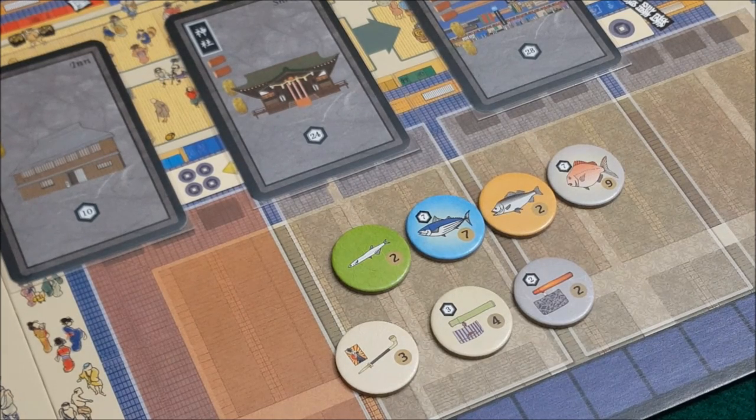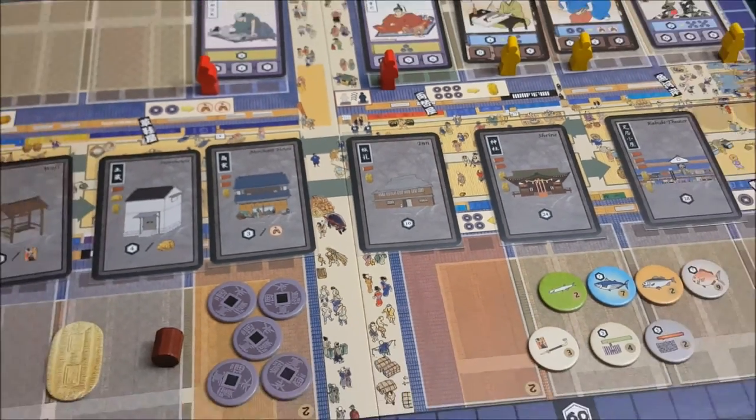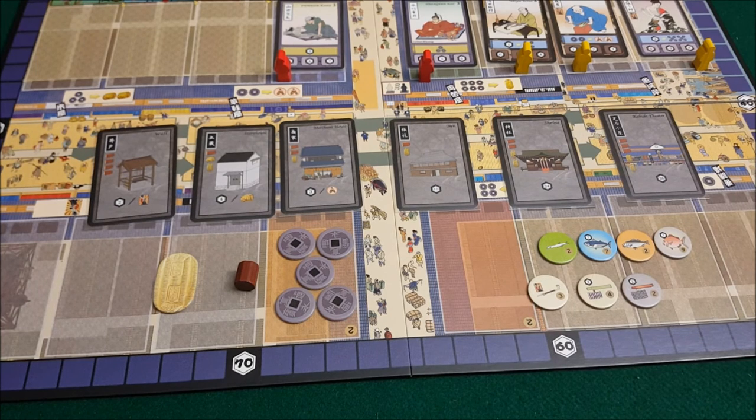I think that's about it on the ways you can score points, and I did my correction on the rules. There is my victory point analysis for Iki, a game of Edo Artisans. I hope this helps you think about the game in a new way, and if you use some of these ideas and you win a game, I'd love to hear about it. With that, I'm Jacob Williams, and you've been watching the Prognard.